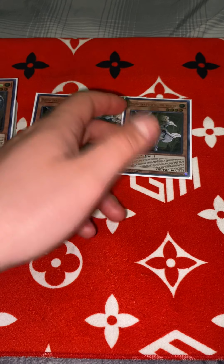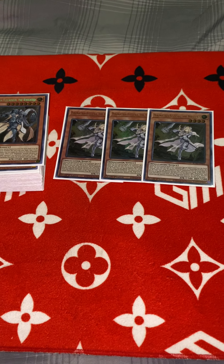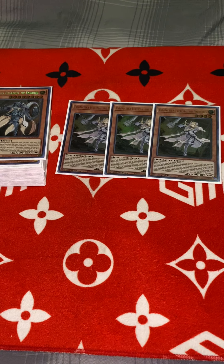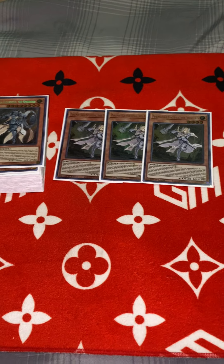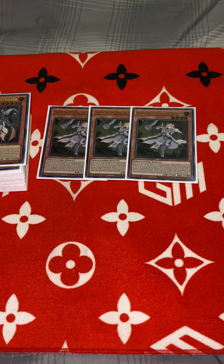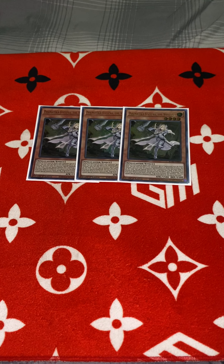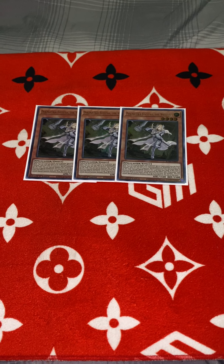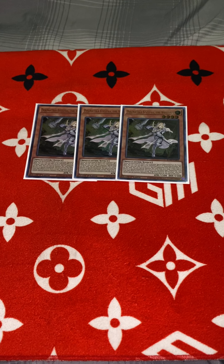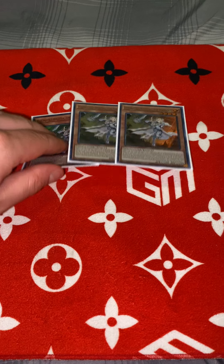The reason why she's good is she can summon herself if you have an extra deck monster on the field. One thing me and my friends noticed during playtesting — if you have a dead Ash Blossom or too many hand traps, you can normal summon the hand trap, make Almirage, and then special summon her.